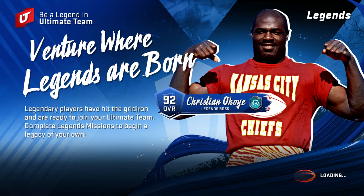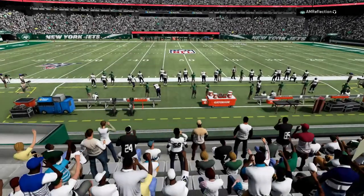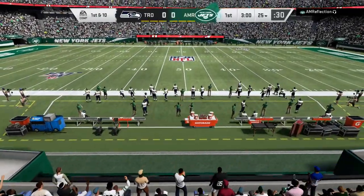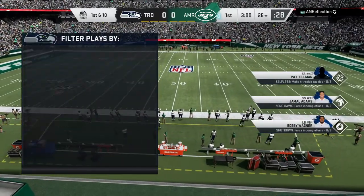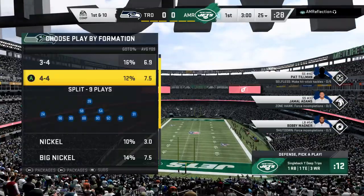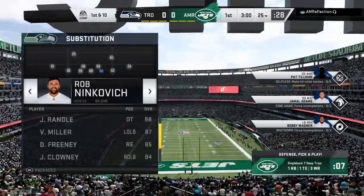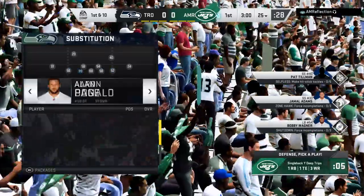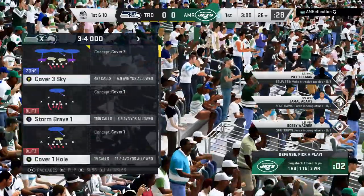This is raw footage — I only played one game just to show you guys what I'm doing right now. My receivers are Tyreek Hill, Randy Moss (not the full version), and Torry Holt. For those of you that have Torry Holt, he's a stud — and he's also free, which helps a lot.